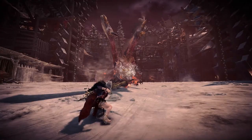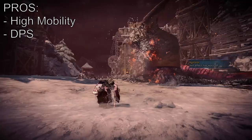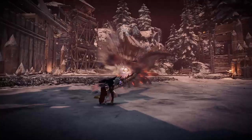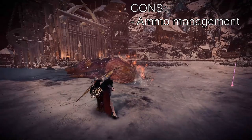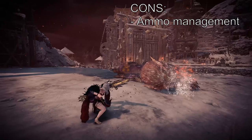Now we get to the final weapon on the list and my personal main weapon — the Bow. It has great mobility, it's capable of dishing out incredible DPS, and just like the bow guns you have crowd control options that come in the form of coatings. Apart from the close range coating, all other coatings are limited, so there's an ammo management element involved as well. You also have unlimited arrows, but almost every single action you take will consume stamina, so on top of ammo management you also have stamina management to deal with — it's definitely not an easy weapon to get the hang of.